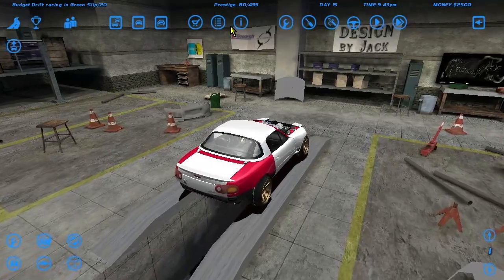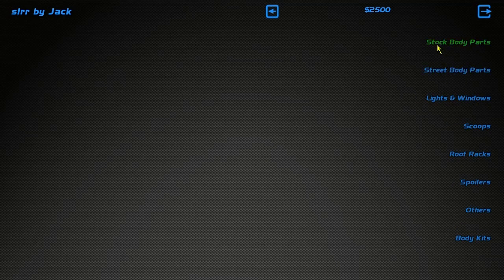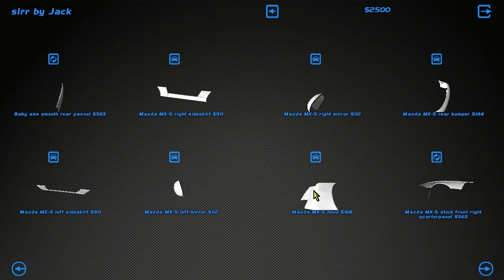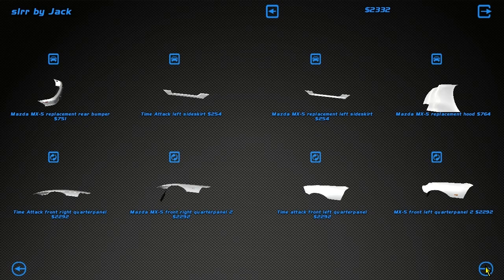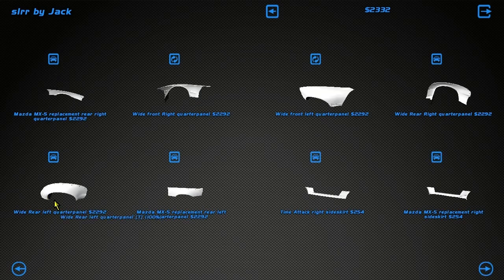The car is a bit off — the combination of power and lack of weight makes it not feel right, so let's get a nice hood on it so we can get some weight on it. Yeah, let's get a nice hood. Flares are way too expensive, I can't afford rear flares right now. Fender flare, wide rear quarter, or replacement rear quarter — I don't even know if this is wide or not.